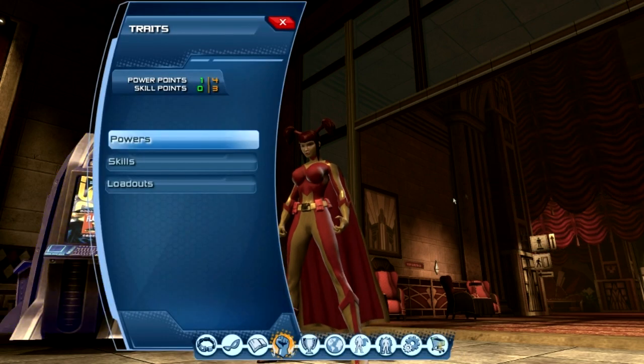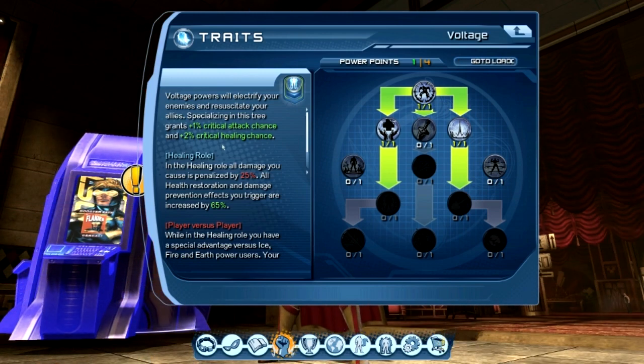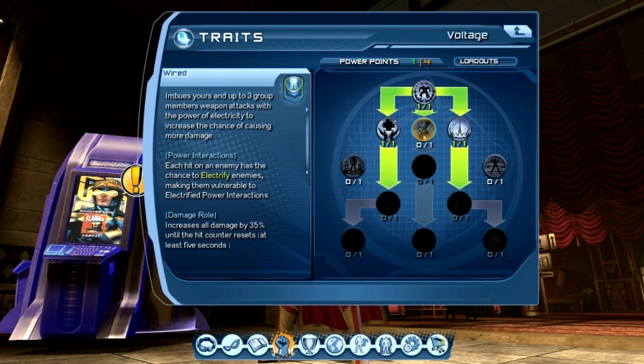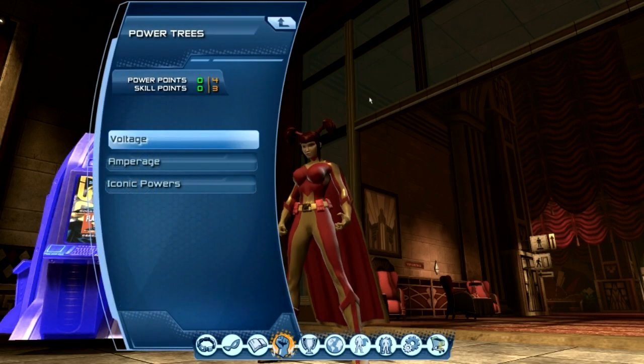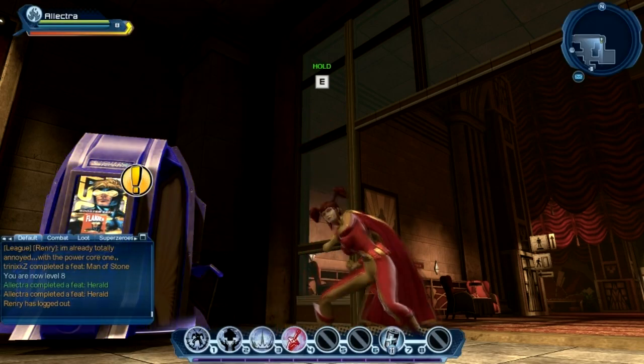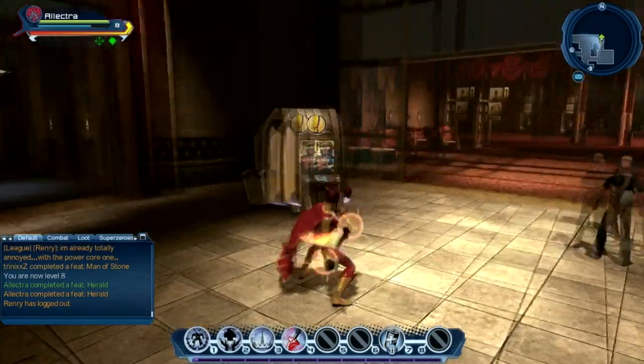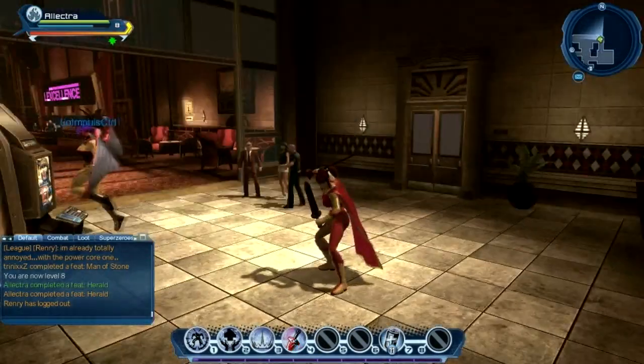We've got a whole bunch of new tasks that have come up automatically because we're level 8: a new instance available, we need to speak to Brother Blood, and we need to meet with Catwoman at the North Burnley nightclub safe house. Most importantly we've got a power point. We've been spending up large in Voltage so we might as well carry that on. There's one called Wired — it imbues yours and up to three group members' weapon attacks with electricity to increase the chance of causing more damage. Each hit has a chance to electrify the enemy, making them vulnerable to electrified power interactions. So all our normal electric powers will be even more powerful — yes, we'd like to purchase Wired!